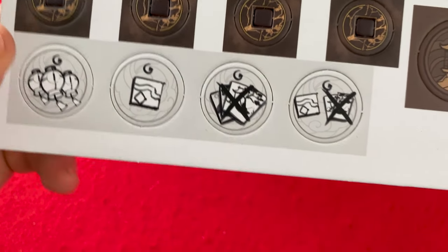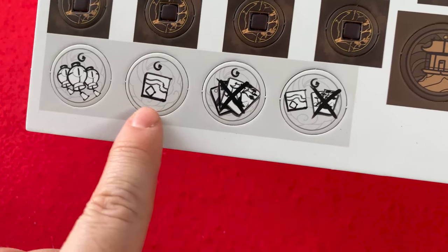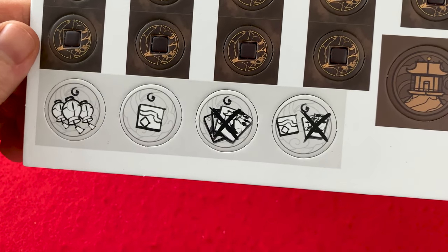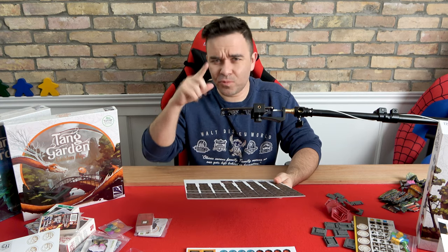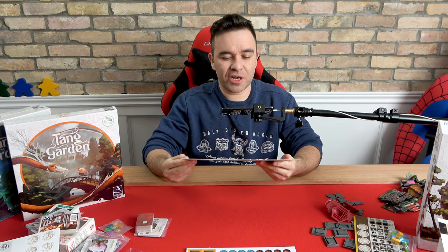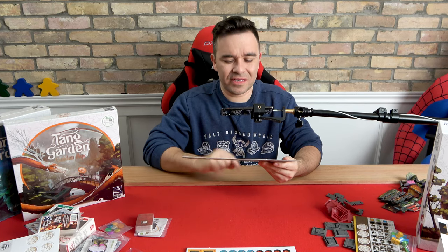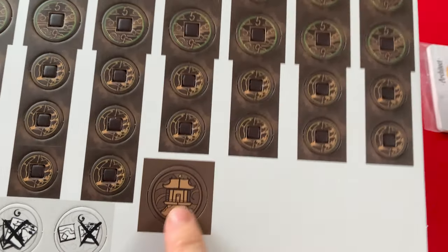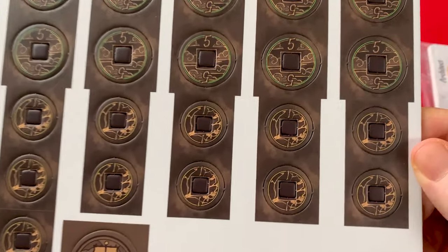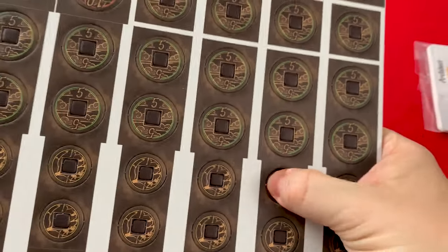And there are some more — what are these? I think these are for single player, because I don't recall these showing up in the section of the rule book I read. But I did stop reading when I got to the solo player part, just because I wanted to play sooner and didn't want to read more to get started. That's the first player token — I wonder if there's an upgrade to that. And there are our money tokens.